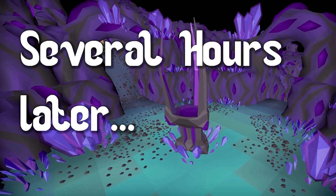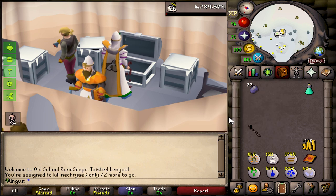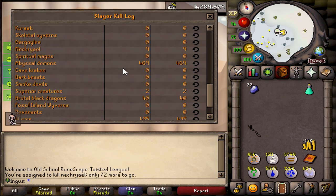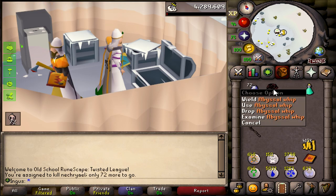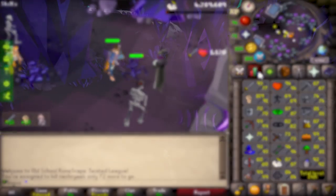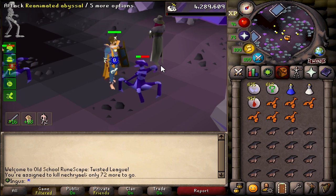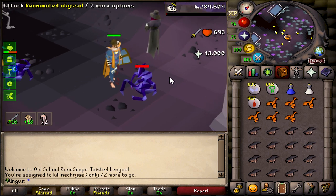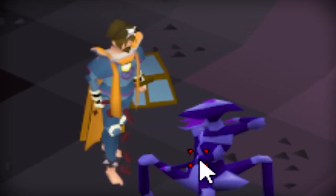Several hours later. I'm sorry if this is gonna be pretty anticlimactic, but I finally got the whip. It's literally like 50 kills after I switched to mobile, because I wanted to watch a movie after recording for like 9 hours straight. Our kill count was 469. Would you guys just look at how many abyssal demon heads I got from the task — this is gonna be a boatload of prayer XP. I can't wait to get back to Slayer, honestly. And how about that fashion scape? I am a true pirate warrior.